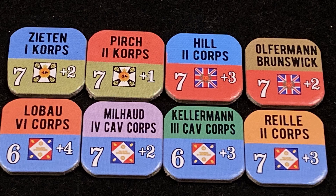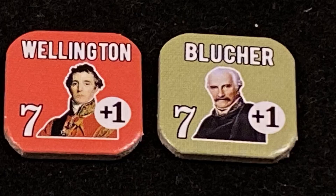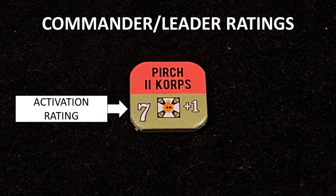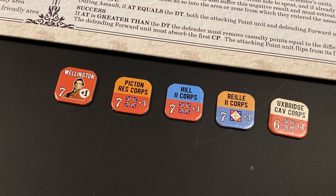There are also counters for commanders and leaders. The commanders are Napoleon on the French side, with Murat acting as commander only when Napoleon is inactive. On the Allied side, the commanders are Wellington for the Anglo-Allied Army and Marshal Blucher for the Prussians. On commander and leader counters, the large number in the lower left corner is the activation number — a player must roll this number or higher with 2d6 to activate the commander or leader. The smaller number on the right of a leader counter is the leader's battle rating, used in attack and defense.